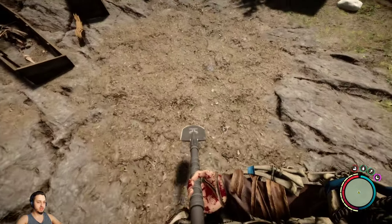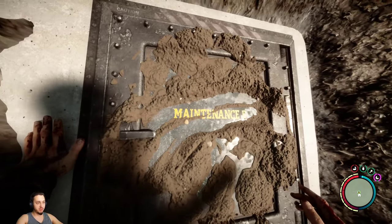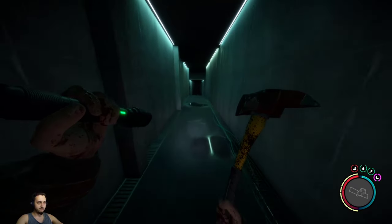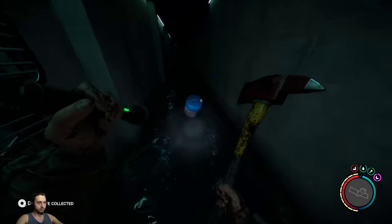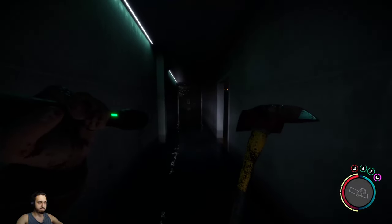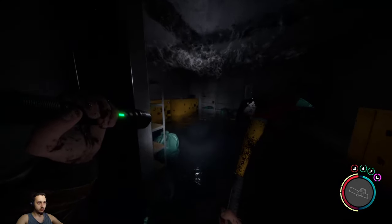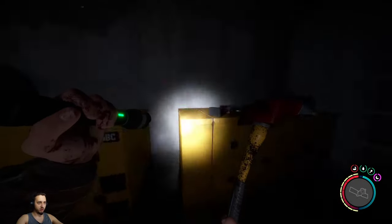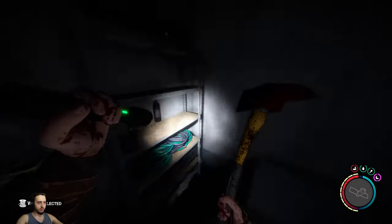We got everything all crafted up. There's a dig site right here, so let's dig this out and see what we got. This is the maintenance bee - let's see what's in here, boys. We're in here, let's see. There's a lot of water in this one. No creatures? I guess all these maintenance rooms look identical. Got a little bit of loot here.